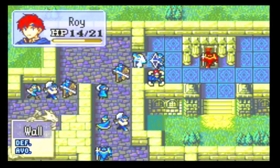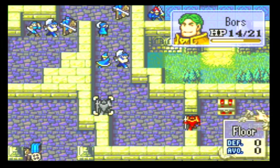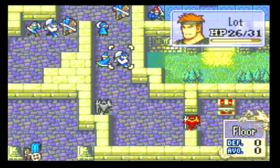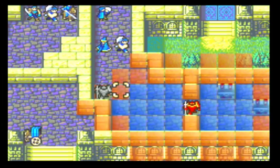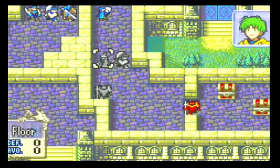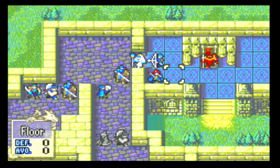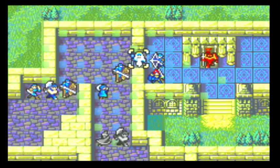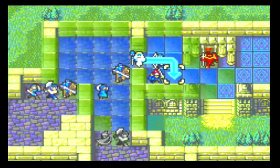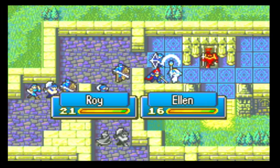Move your lancer one down. Your axe man should be about two spaces down — one space. Click end. You can walk through teammates — you just can't walk through enemies. Roy has an armor slayer on him, so we're going to see what he can do. Move him here — right there, because he can't make it in range.